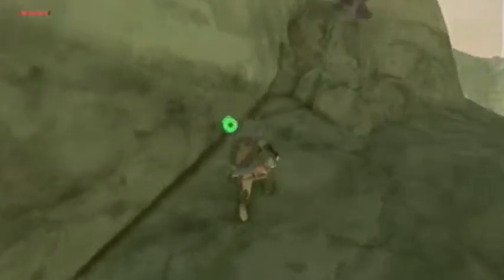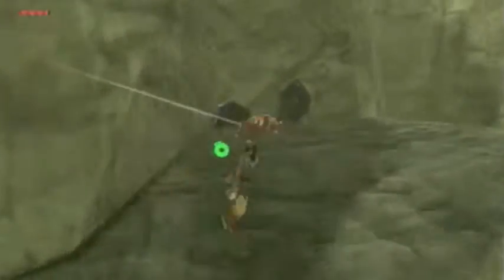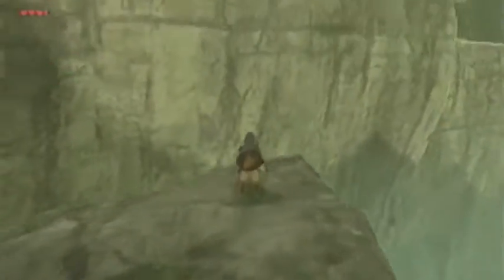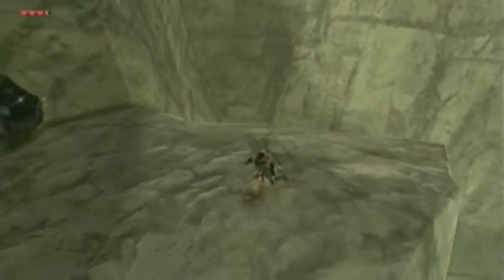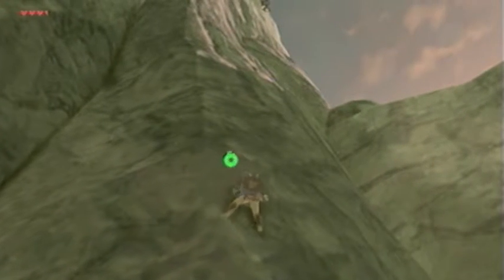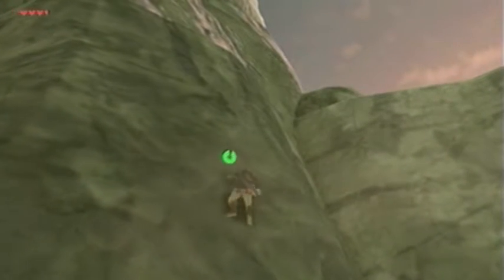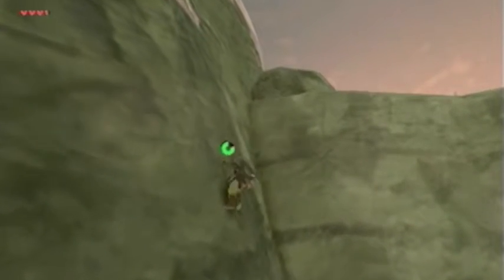Let's go kind of around this way. What I remember seeing is a path that kind of spirals around the mountain, so I'm gonna keep going around this way. You may notice that when you climb sideways, I think the stamina goes down at a slower rate. That's why I'm doing it this way — going a little bit diagonally.